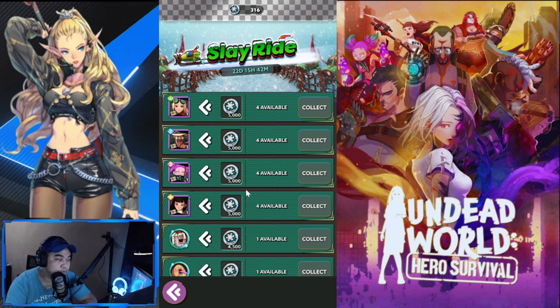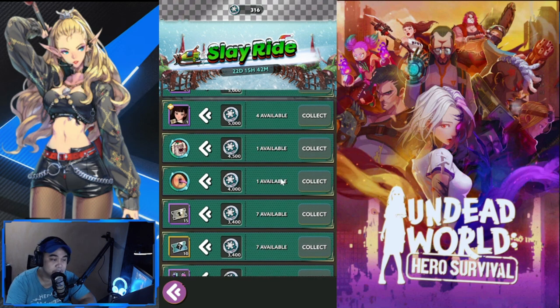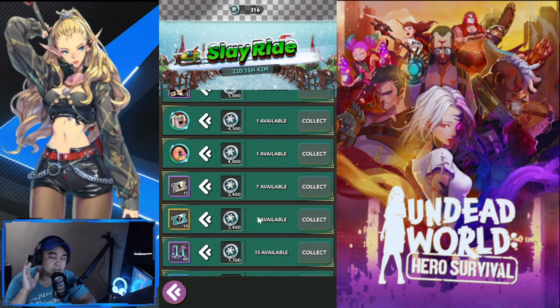If you want to get the 5,000-coin heroes, you have to average between 250 to 300 to get one copy, and that's it. If you're going for the epic Santa zombie icon for the Christmas season, be my guest — it'll be fun. What I'm also considering and find valuable is the recruitment ticket: it's 15 copies and there are seven available, which is around 105 free recruits if you avail as many as possible.